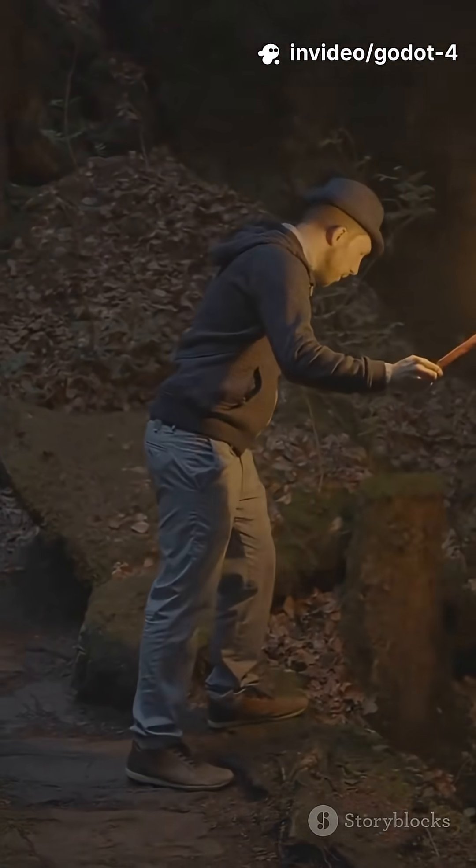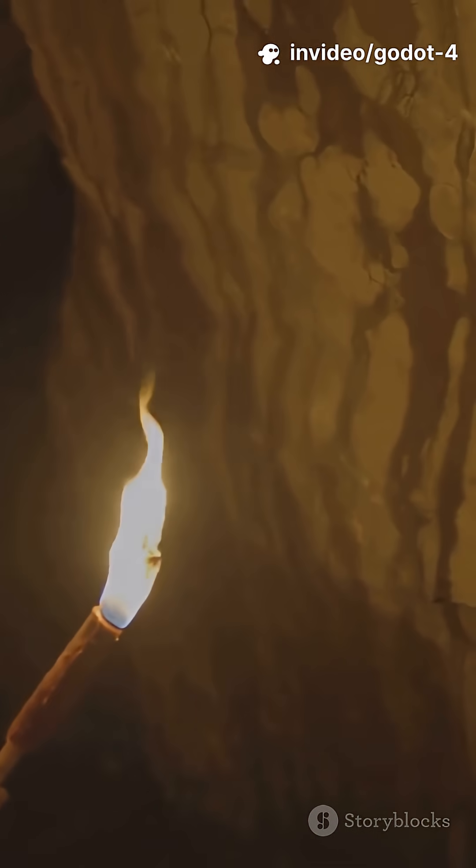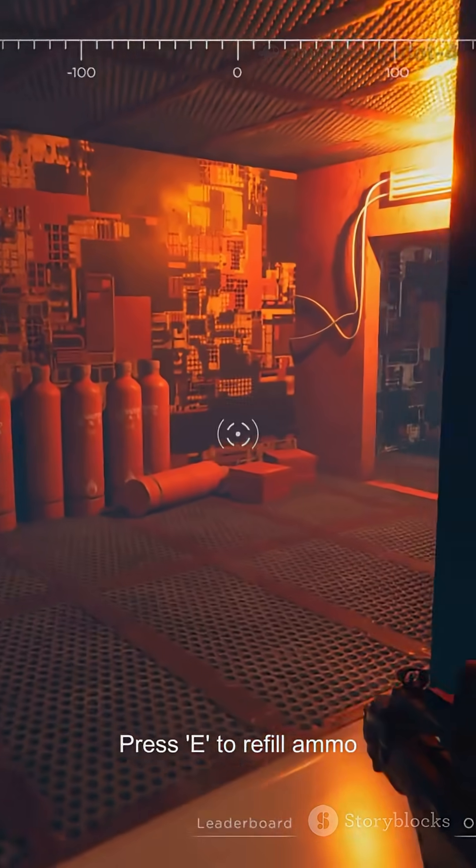Second, SDF-GI and Voxel-GI. I flip a torch on in a cave — walls softly catch the color bounce instantly. Move the torch, lighting follows. No light map rebakes.